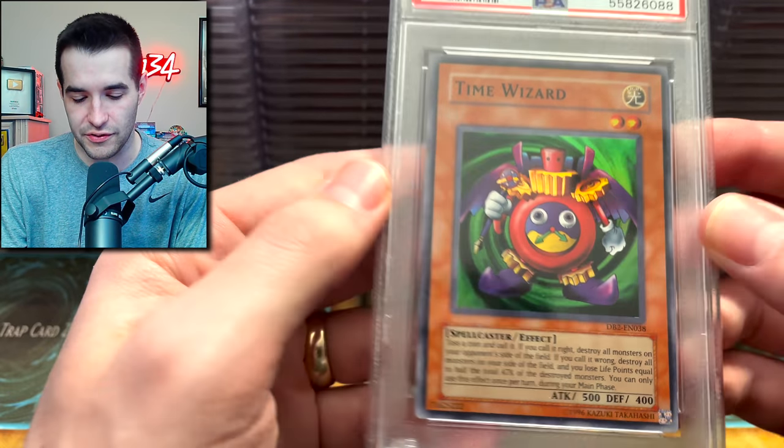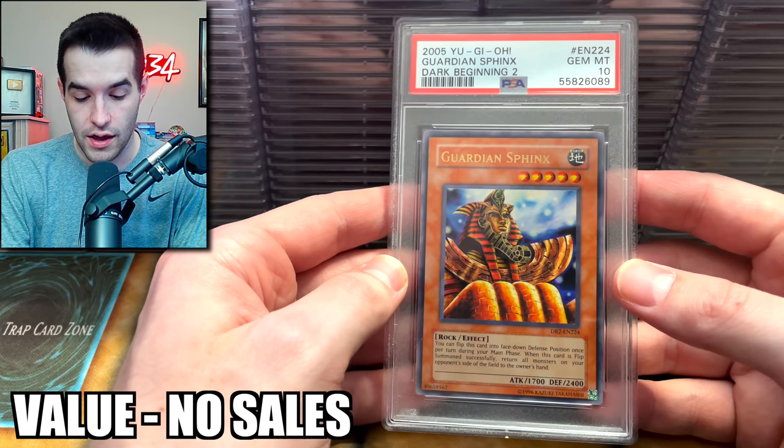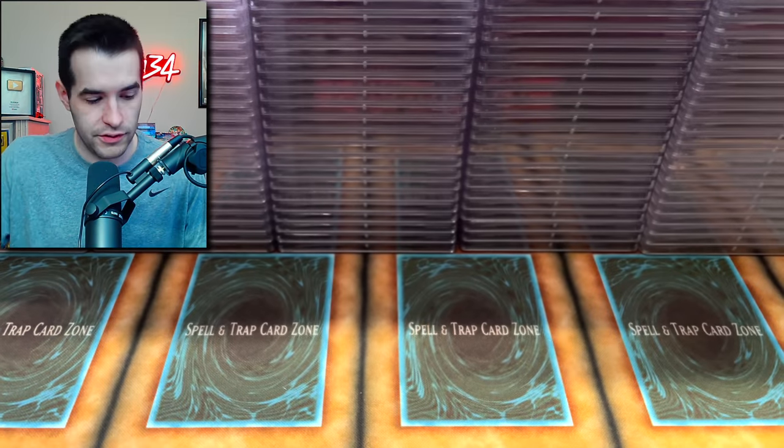PSA 9 — it's not a reprint, it's DB2. Never mind — it's actually a success. DB2 is still sick. A 10 — he got a 10 on the DB2 Guardian Sphinx! That's actually sick, that's a really good one.